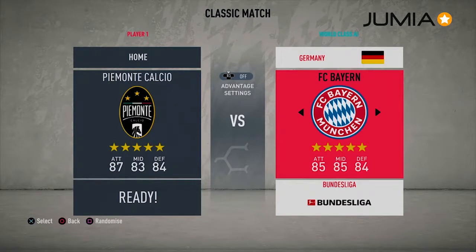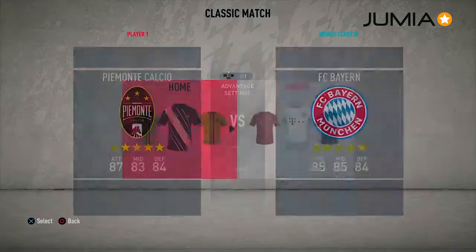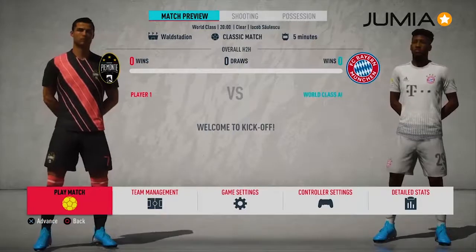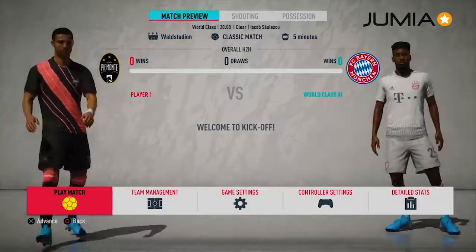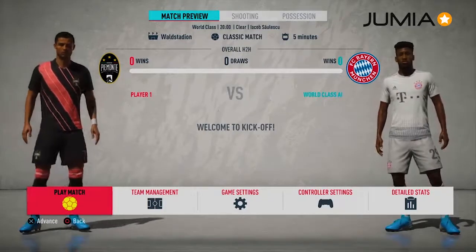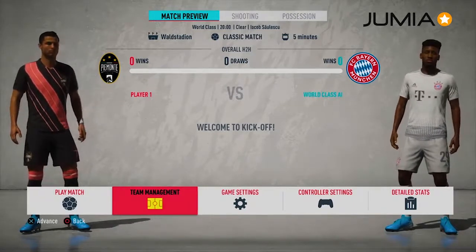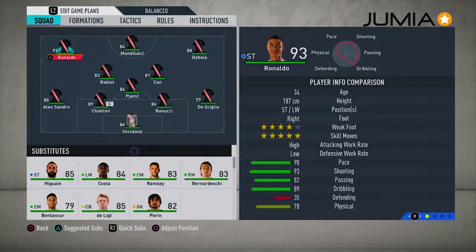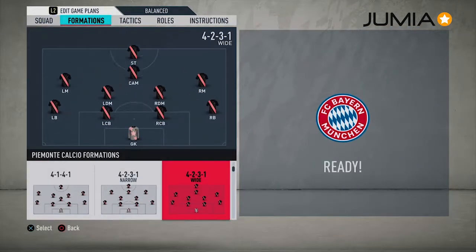As you can see, the two teams are almost equally matched. One important thing when you're playing a defensive game is to always try to select teams that have tall defenders. When you've chosen your team, the first place you go is the team management section. Never miss it, never ever skip this. For no particular reason, I prefer a 4-2-3-1 wide formation because it allows me to execute my wing play very much.